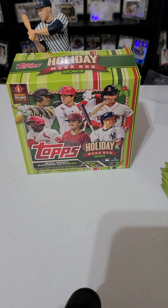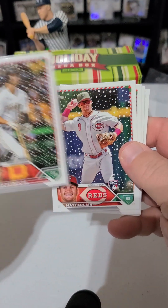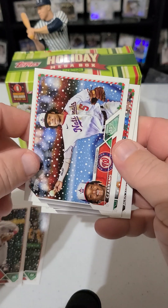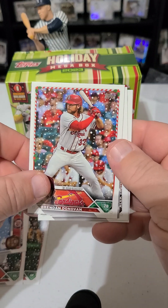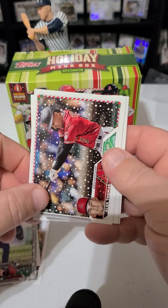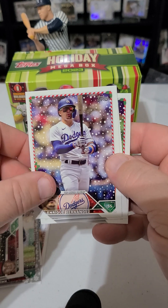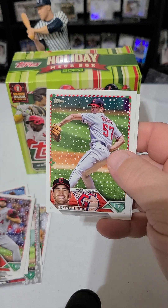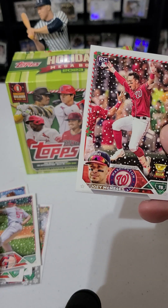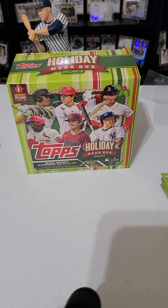Hopefully it hits something else good. Third pack — maybe a Brian Reynolds. Here's a rookie of Matt McClain, CJ Abrams, Brennan Donovan. Got another metallic here — Hunter Brown. Alec Thomas, Enrique Hernandez, Lucas Diolito, Shane Bieber, and a rookie of Joey Maness. I gotta start paying attention to some of these rookies from last year — I know some of them but not all of them.